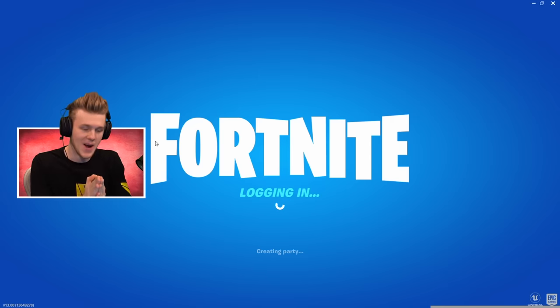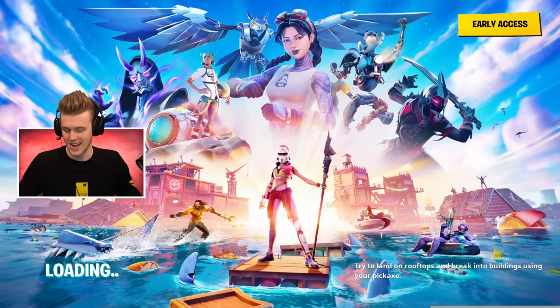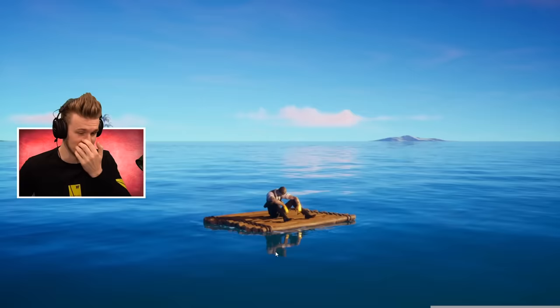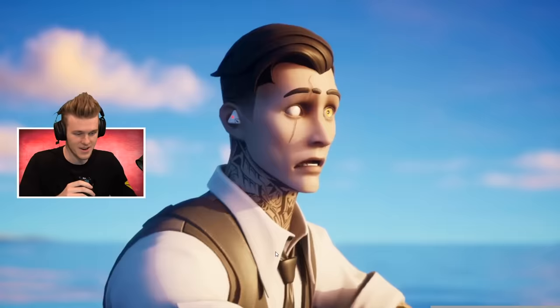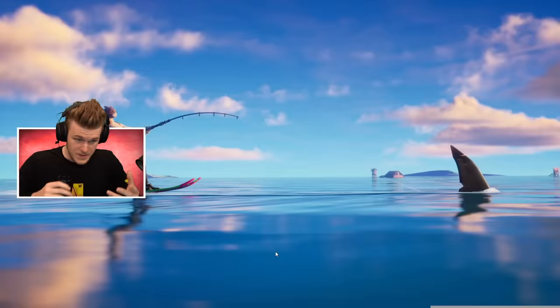All right, ladies and gentlemen, welcome to Season 3 of Fortnite Chapter 2. We're going to be jumping straight into Battle Royale. Look at that key art, man. This exceeded expectations for what a season could be. Let's have a look at the initial trailer here. We got a little shark Midas on his raft because he blew up the agency. I really want to see how that works in-game.